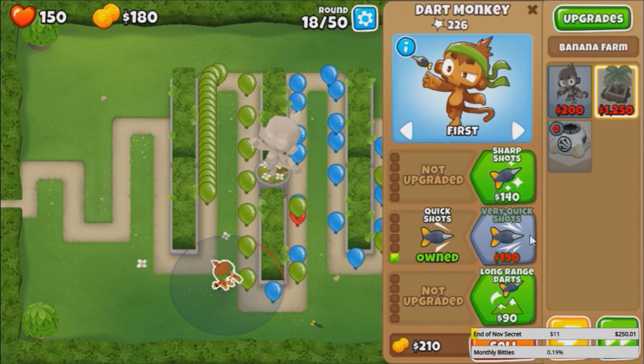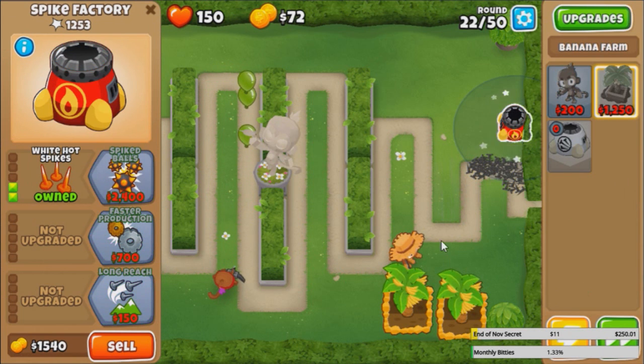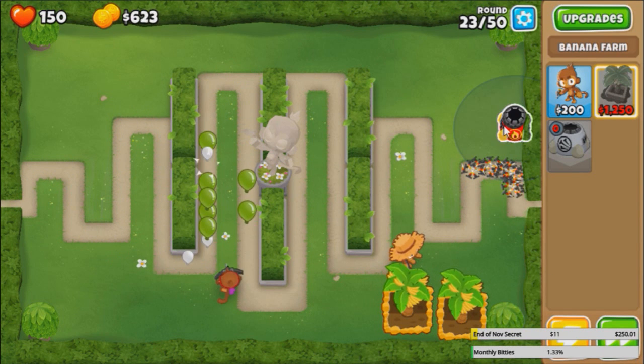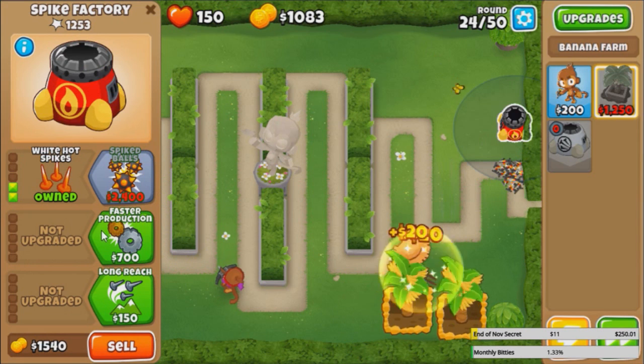Quick shots first. Only 7 rounds to leads - the only way you can pop leads with a dart monkey is, well, using juggernauts, but again don't want to use it. So the only way to pop leads in this challenge is using the white hot spikes. We can basically upgrade our spike factory to full, honestly.